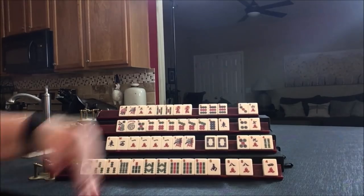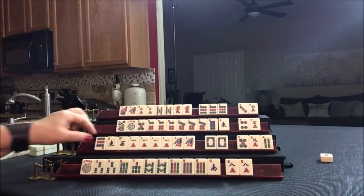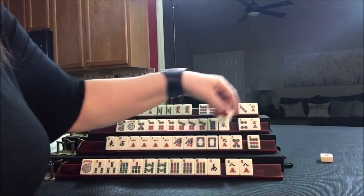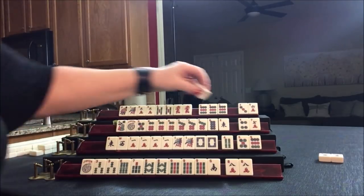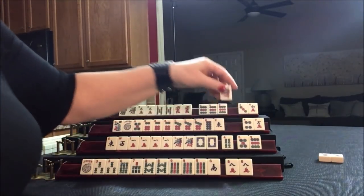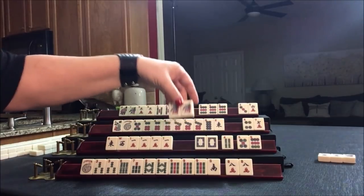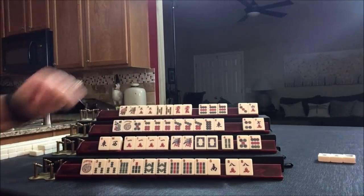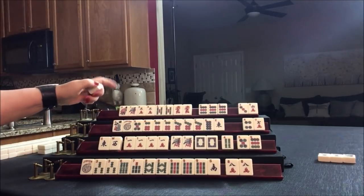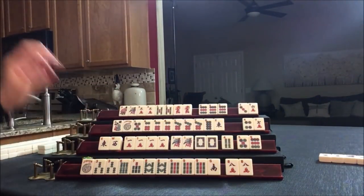So let's go ahead and discard for east the 4 crack and we'll draw. Nine dot — we don't need any of these. One, one — let's get rid of the 9 crack and draw. One bam — we don't need any of these; let's get rid of the 1. This player needs that but they don't have enough — we need a kong, which is a four-of-a-kind, and we only have two. If we had a joker we could have taken it. Now we're going to need a joker. North — let's discard. If you don't need wins, discard them early.